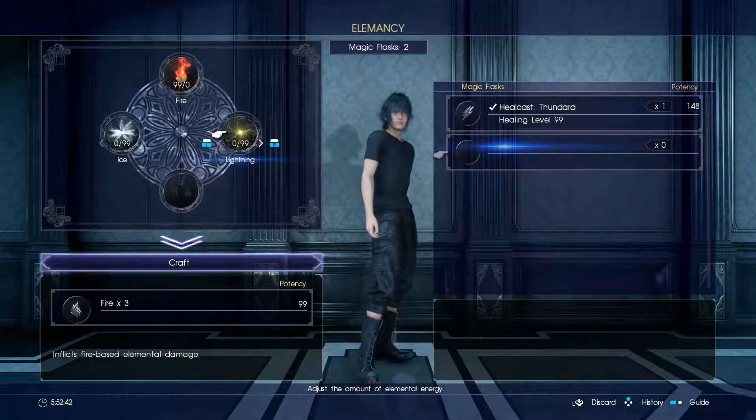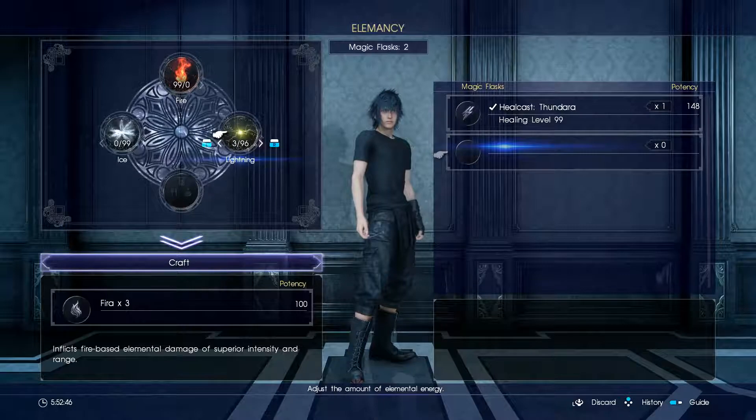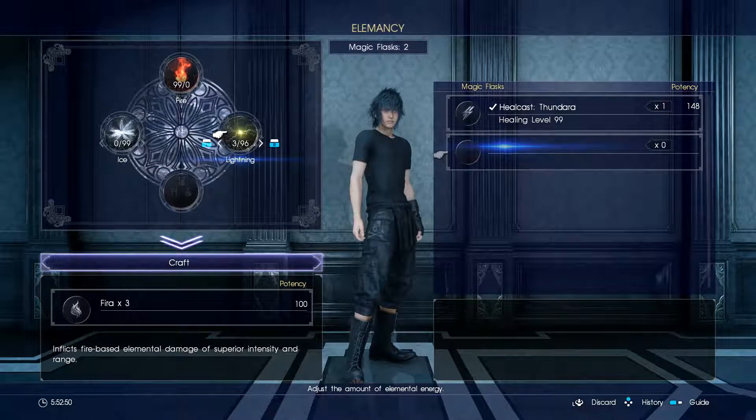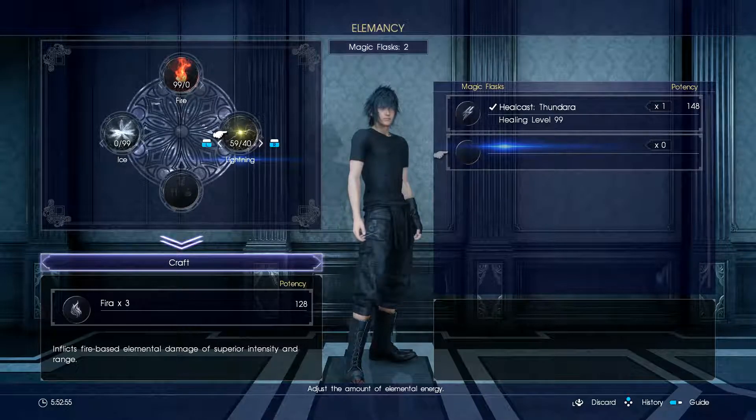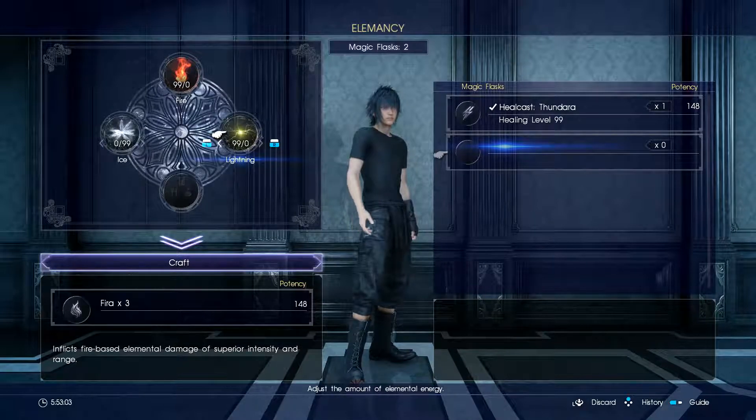When you want to make it stronger, it's not gonna change the spell right here. It will change it after it gets to, like, potency level 100 to the next level, but it's still the same thing. Even if you max this out, it has to go over 100 points before it'll do anything to it again.